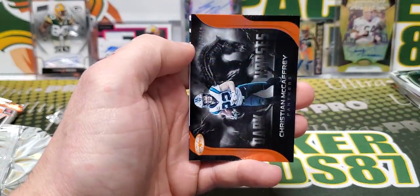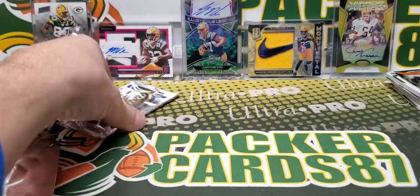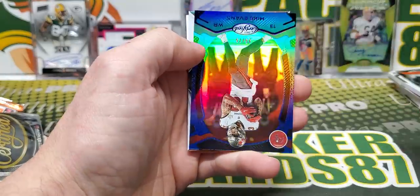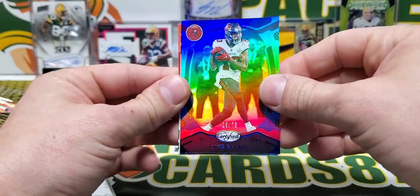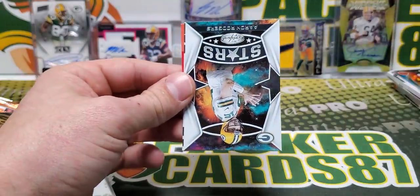Christian McCaffrey out of 149 — Dark Horses. Final pack. Singletary. We got a blue Mike Evans out of 75, nice. Super Bowl jersey. If I was a Bucs fan, that would definitely be a rainbow to go for.